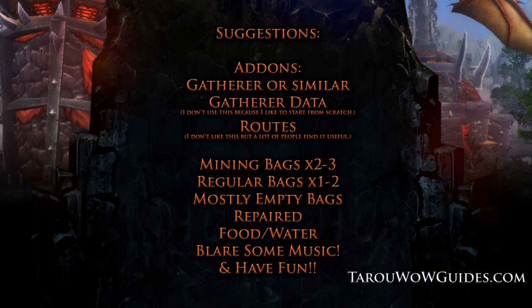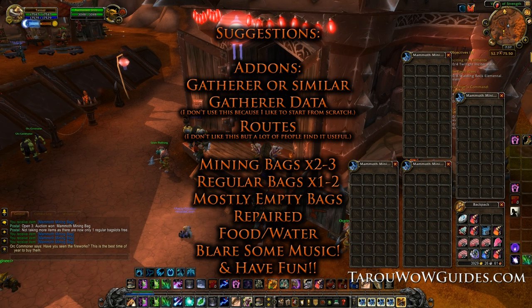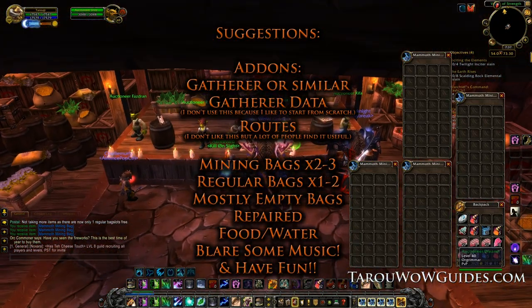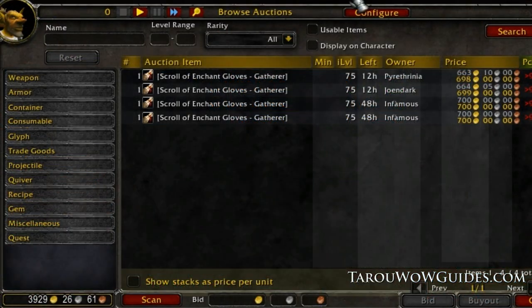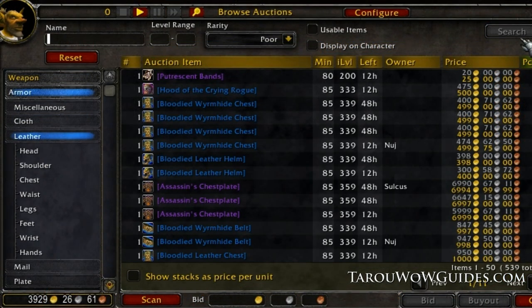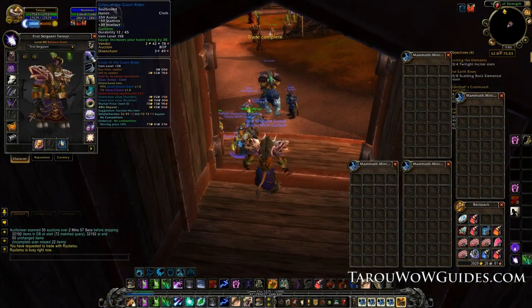Before you get started you'll want to download the addon Gatherer and its data. Next get a few mining bags if you plan to mine a lot when you hit 525. I bought 4 but you really should have 3 and one normal bag since gems will fill up your standard bag quickly. If you don't have the extra gold just go with your normal bags but make sure they're empty. Then get a glove enchant for plus 5 to mining and some crappy gloves. I like the gatherer enchant since it's around 10g. If the enchant is some astronomical amount like on my server, buy the mats for around 10g and get someone to enchant your gloves.